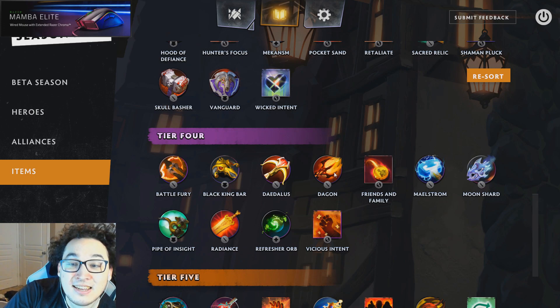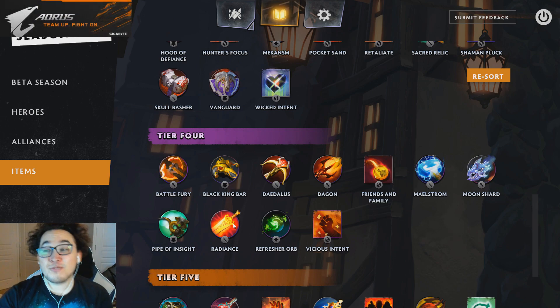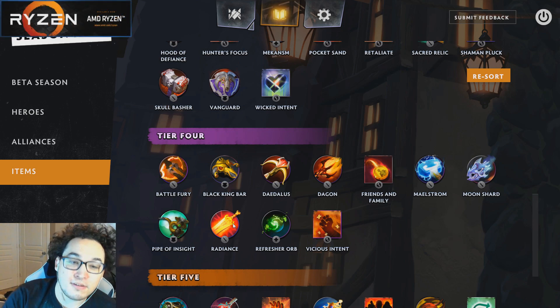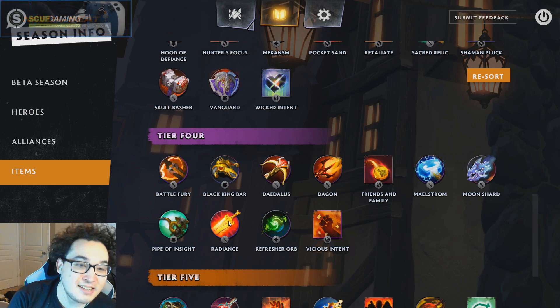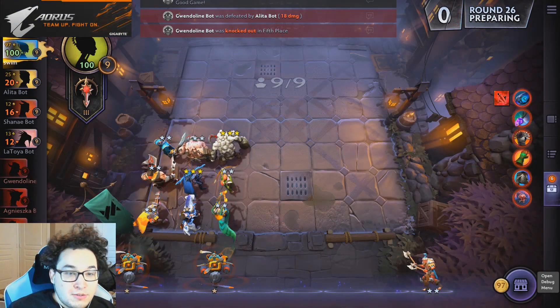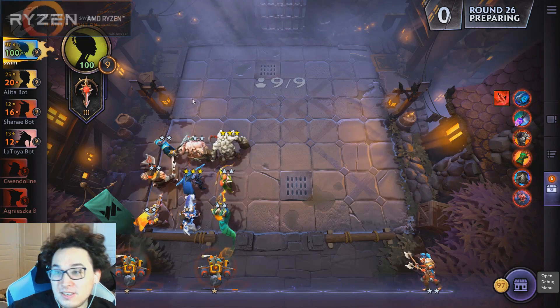For Tier 4 items we have Daedalus, Moonshard, and the typical DPS items. Oddly enough, Hunters don't really use Radiance as much. If I'm not going for a Pudge level three, this is a build where I'd prioritize Daedalus and Moonshard over Radiance — but if my Pudge is looking like it'll hit level three, Radiance still takes the cake if I don't have a better tank item for him. I've loaded up a test lobby to show you what the positioning looks like.